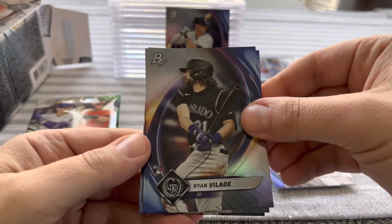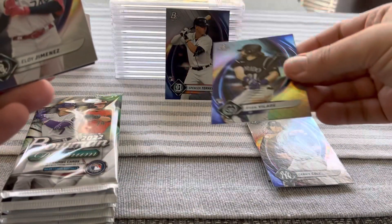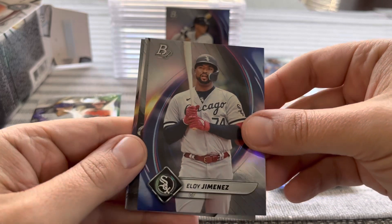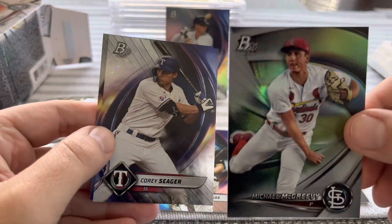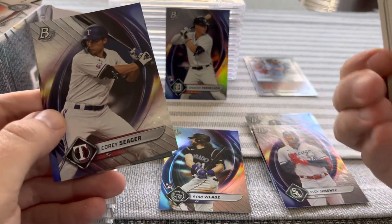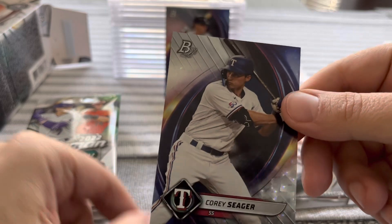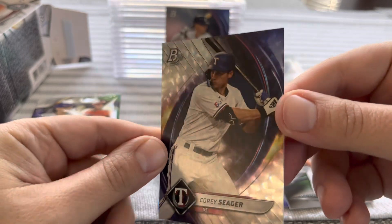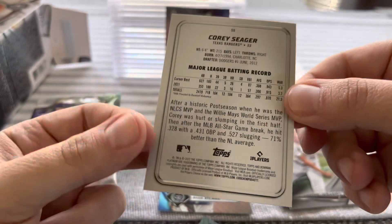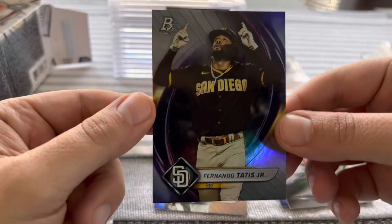Another rookie — Ryan Pilate with the Rockies. Minis, minis — Michael Crevy. Okay, here we go: Corey Seager, we got some kind of a really cool parallel here. I don't know what they call this one but I like it. And Fernando Tatis Jr.